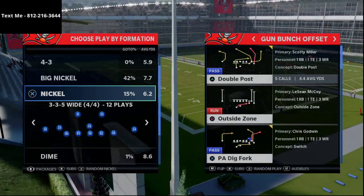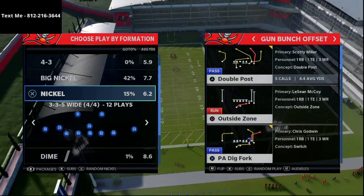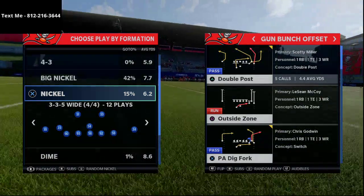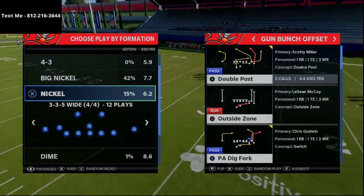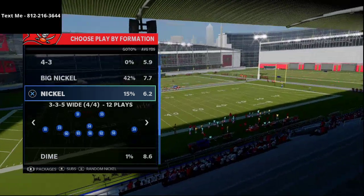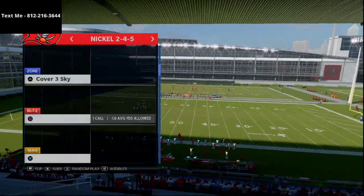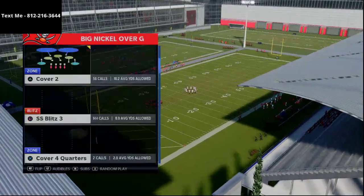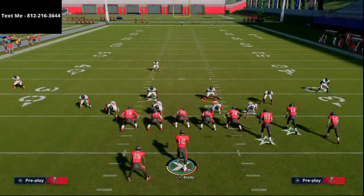Gun Bunch Offset is a very simple cover three beater. There are two primary ones you can utilize from right to left, and one from left to right, but the one we're going over comes from Gun Double Post — I believe this is probably one of the best base plays in Madden 21. Bunch users are definitely back in full force this year, and cover three is making a comeback and is very difficult to consistently beat.